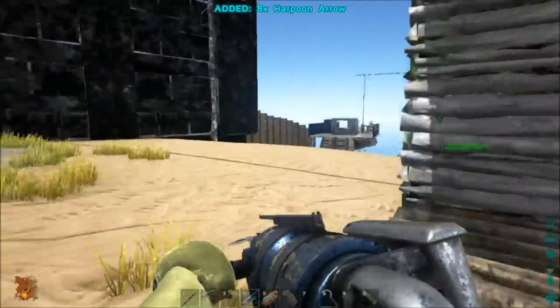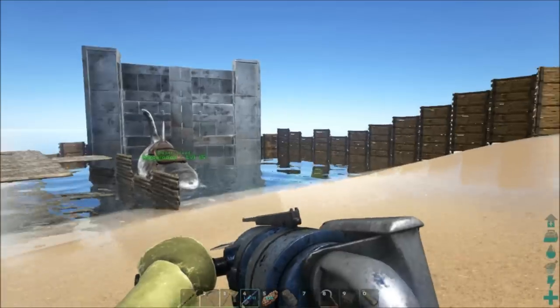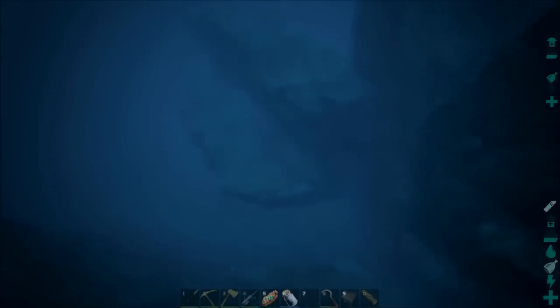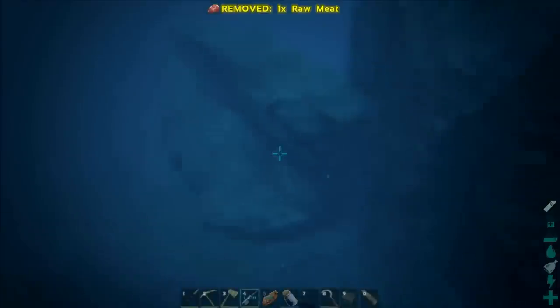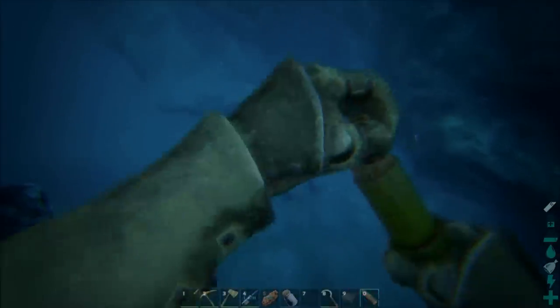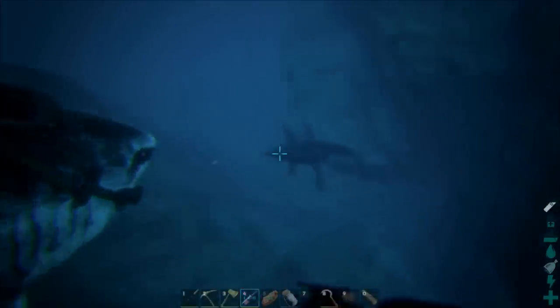Alright, I really want to test this out on like a Plesiosaur or something, so we're going to go underwater and go have a tryout with this thing. Okay, I think I see a Plesiosaur. Yep, there's a Plesiosaur right there. What level are you? Can I quickly check? Level 35 Plesiosaur. Let's have a go, let's do it.